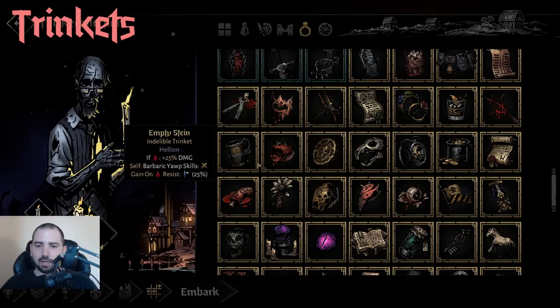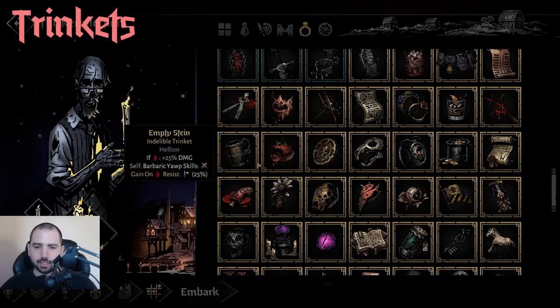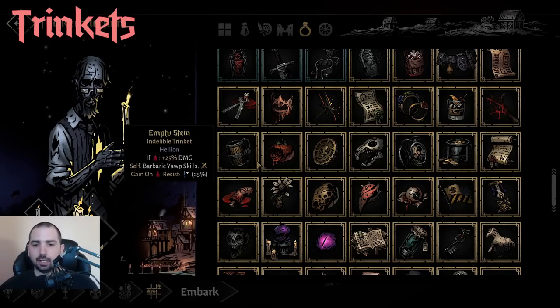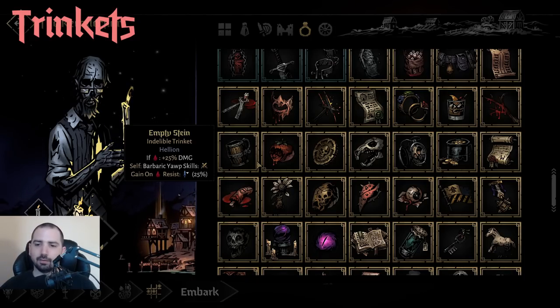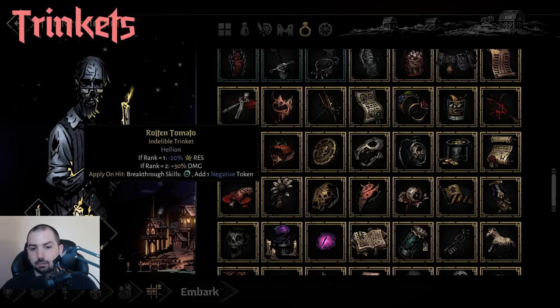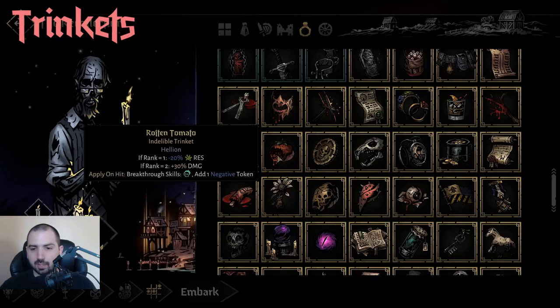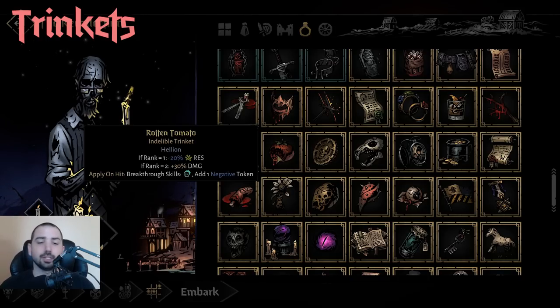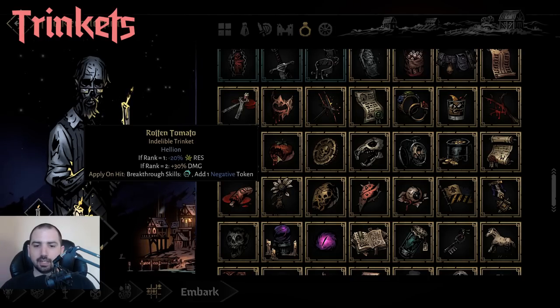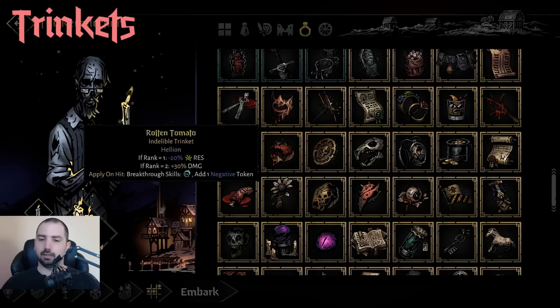Next is Empty Stein — this is primarily a Ravager trinket because of the self-bleed. It's pretty good for that. The one issue is that if you have any bleed resistance and you resist a bleed, you might get Weakened. Usually it's not a big enough deal to worry about, but it's pretty good for Ravager. Then we have Rotten Tomato, which is very interesting. It lets you add combo and negative tokens from Breakthrough, which is pretty cool. And if you're in rank 2 specifically, you get bonus damage — mainly for Wicked Hack and also Howling End since you can use it from rank 2. Flat damage; definitely not a bad one if you want to put her in rank 2.